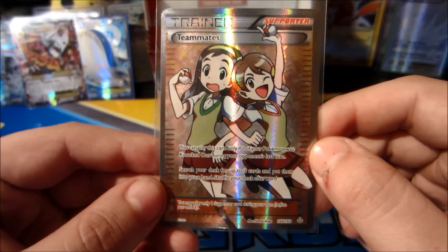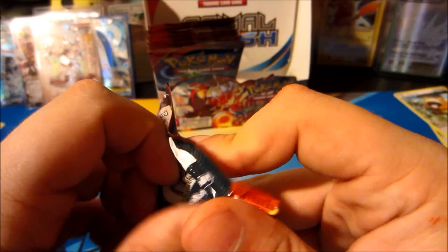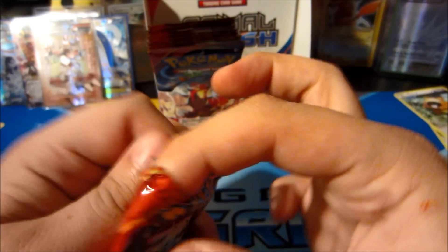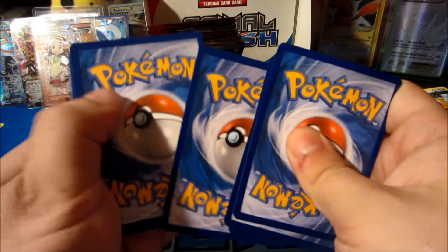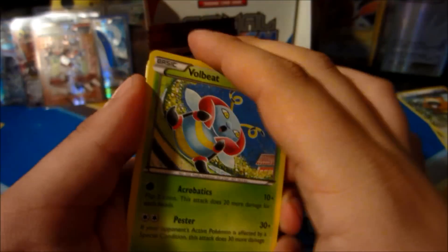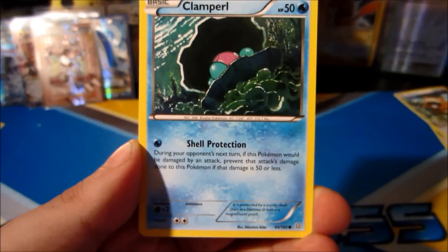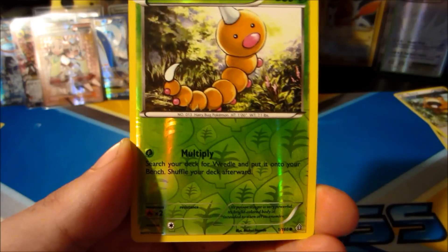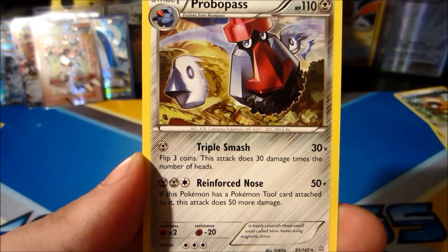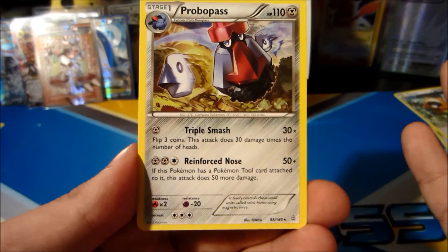This box has been absolutely amazing and we still got ten more packs to go including the last pack. Part three ends with a Mega Aggron pack - the only thing that can make this box sweeter is a full art Mega Aggron EX - that would blow my mind. Volbeat, Spheal, Staryou, Pearl - what I was looking for was Camerupt but just couldn't find her. Teammates first box, not even bad. There's a Probopass rare - have not pulled a Probopass rare yet.